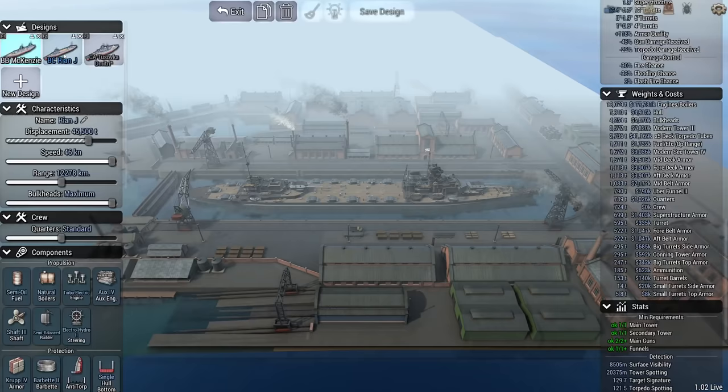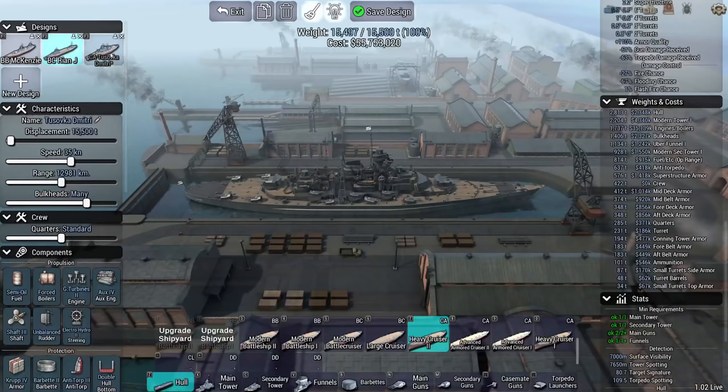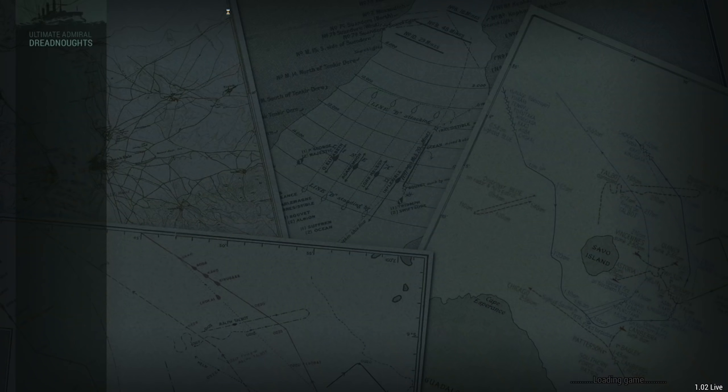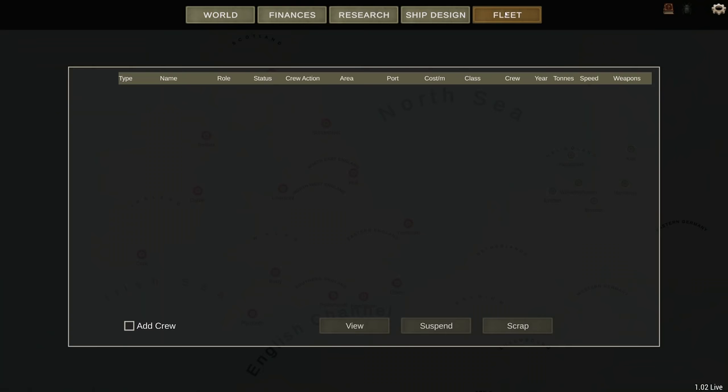We'll name this ship the Tuzovka Dmitri — this is going to be our Russian boat in disguise. So we can deal with battleships, we can deal with everything else with torpedoes. And the Tuzovka is going to be capable of dealing with small ships. That's a good start.